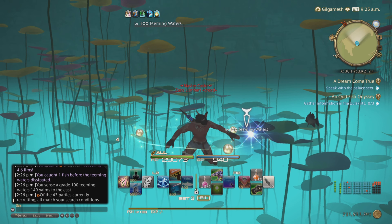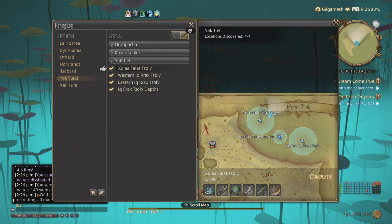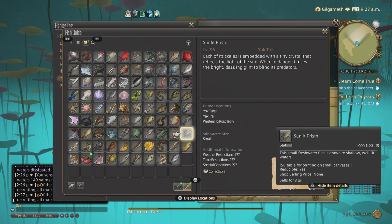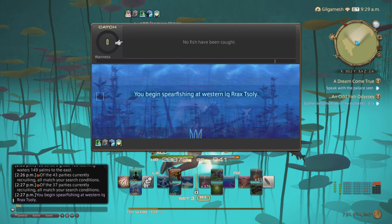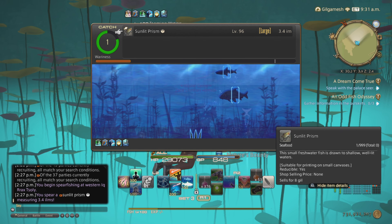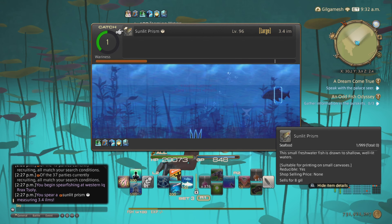Anyway, you're going to be looking for the Sun Prism Fish, which is going to be this little guy here. It's a small fish — I believe it's a fast, small one. So make sure Clutcher's Glove is on, use Nature's Bounty. It's not really fast, it's just slightly faster than the slowest one, which is the Fate Gazer.